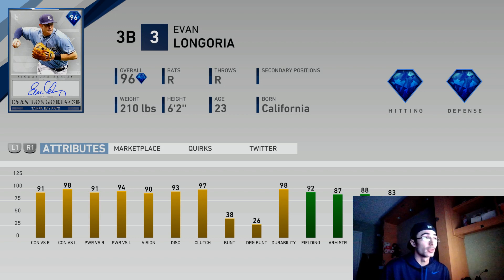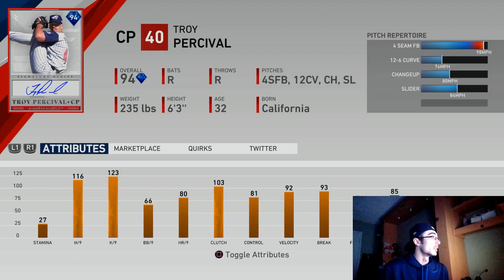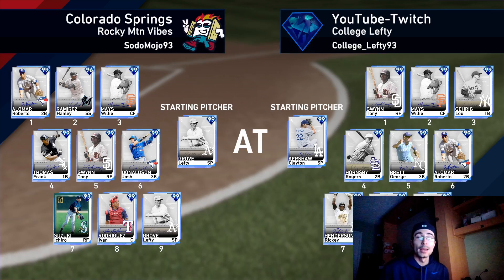In the pack store we have Evan Longoria, 96 overall, in the Set 17 Headliners packs, which are pretty nice — also going for 5K stubs. We also see the 94 overall Signature Series Troy Percival, who does indeed throw a slider. That's the difference between his diamond card and the Signature Series one — he also has a lot better per-nines and better control as well.